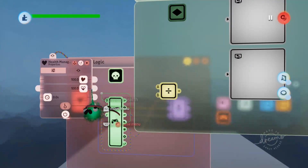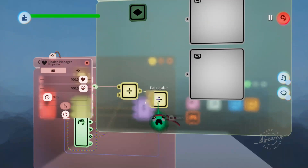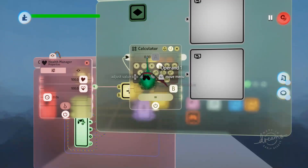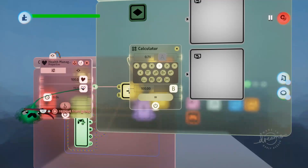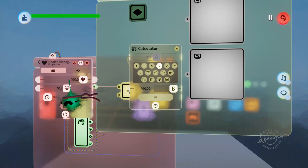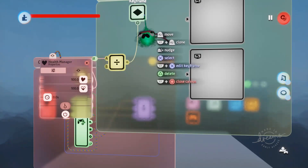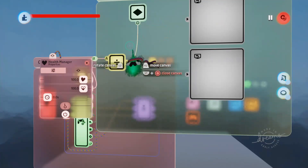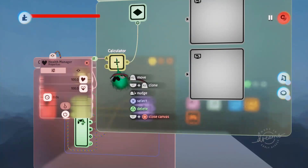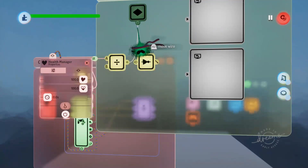We'll grab our current health and plug it into the calculator. The value is 1 because we have 100 health. If we lower our current health you can see it gets a percentage signal all the way down to zero. Because we've shrunk our text bar with the keyframe, we need it to be off when we have 100 health and slowly turn on as health decreases - so basically the opposite of what this calculator is giving us. We'll grab out a NOT gate, plug the calculator directly into it, and then the NOT gate into the keyframe.